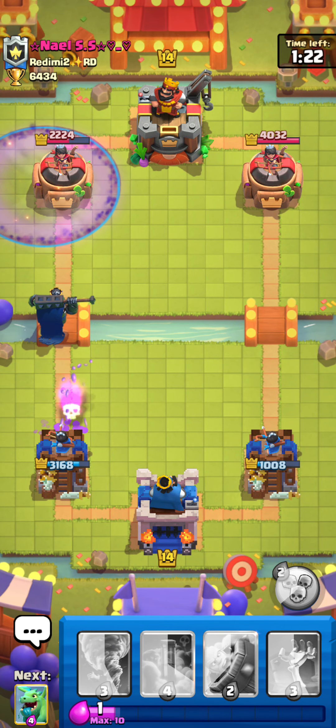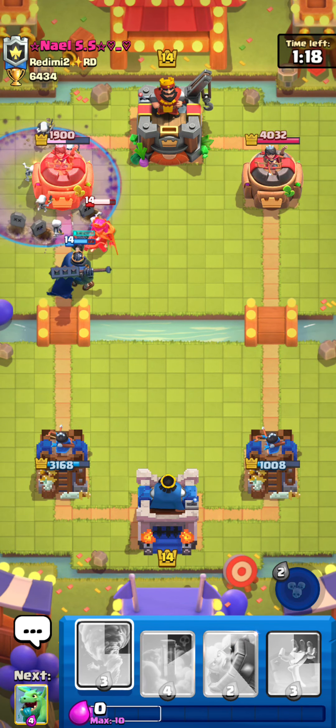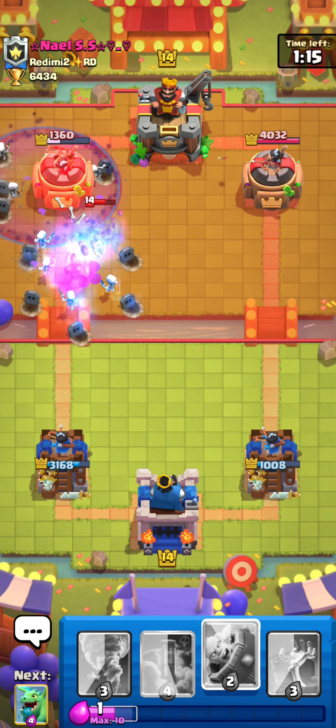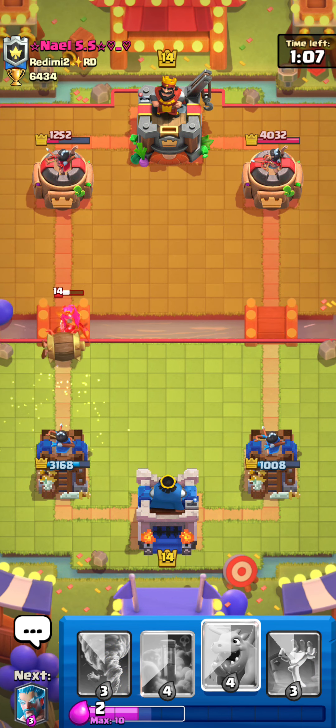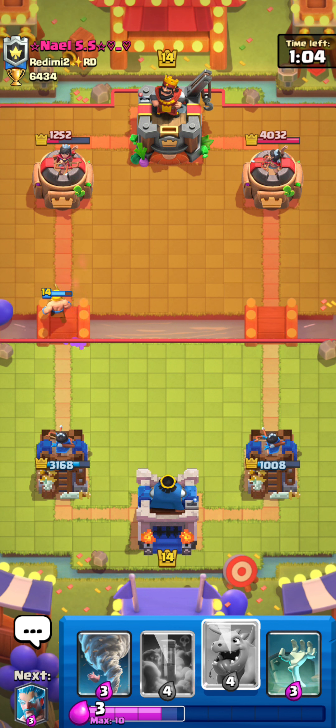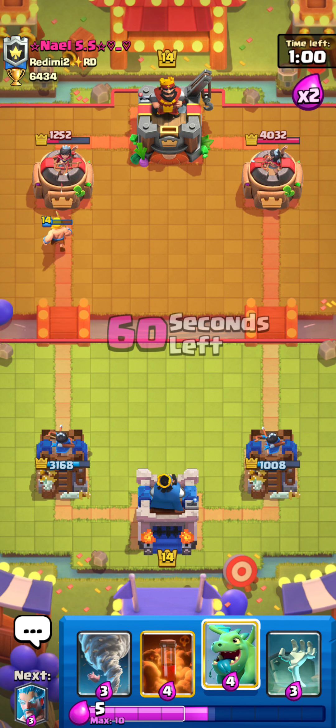Now I just go with the Skeleton King and Graveyard. I'm going to use the ability as well — I just want to kill the Archer Queen as soon as possible so that he doesn't have a counter push. He is low on elixir, so we can just go with Barb Barrel for this. It's looking like a into-tower game; I may lose this so I have to be a bit careful. I'm just going to go with the scope. Now we can charge up our Skeleton King ability, and we'll just go with the ability.